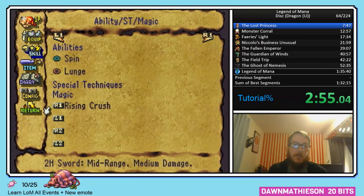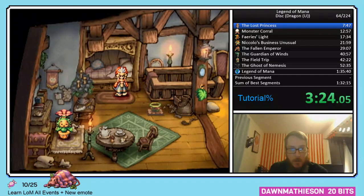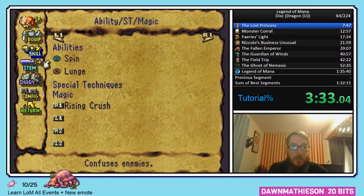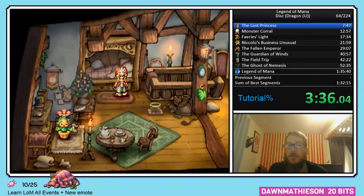So that's the first thing you do: hit Start, go down to Skill, assign Spin and Lunge to Triangle and Circle — your ability buttons. You could put Lunge on Triangle and Spin on Circle if that's better for you. Then assign the only ST you have at this point to any of the four shoulder buttons — I like R1. The quickest way out is to just hit the Start button, not to press Circle three times.